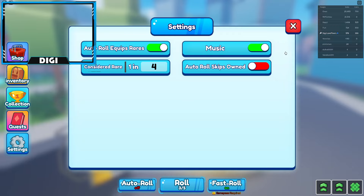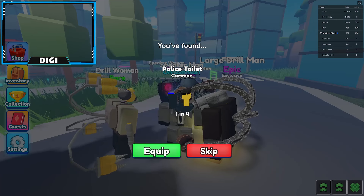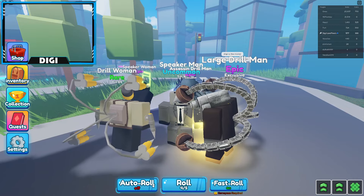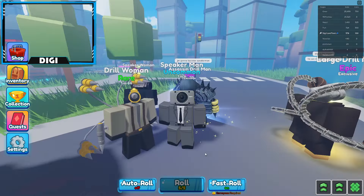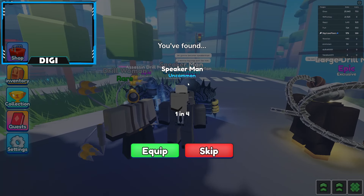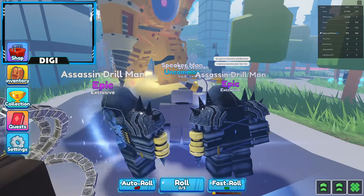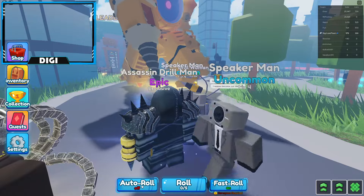You had to click Enter to confirm, then go ahead and click Apply and roll. It automatically stops at the character matching your rarity filter. I do want the Speaker Men, and you'll see why in just a bit.